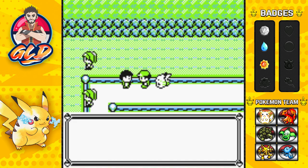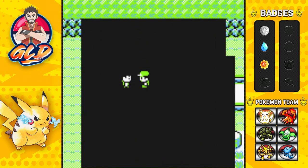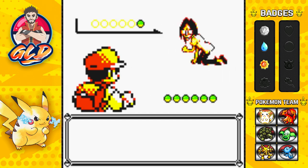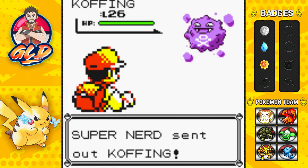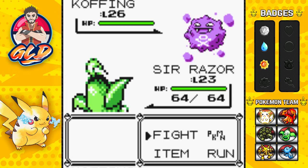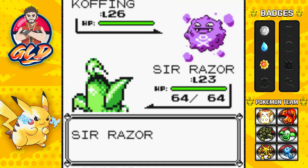Here we go — taking on this guy. School is fun, but Pokemon are better. Taking on this Super Nerd right here. He is coming out with his Koffing. Sir Razor is a poison type as well, but it is not super effective, so let's go straight for Ultra Psycho. Since a lot of these Super Nerds like to use poison-type attacks and whatnot.